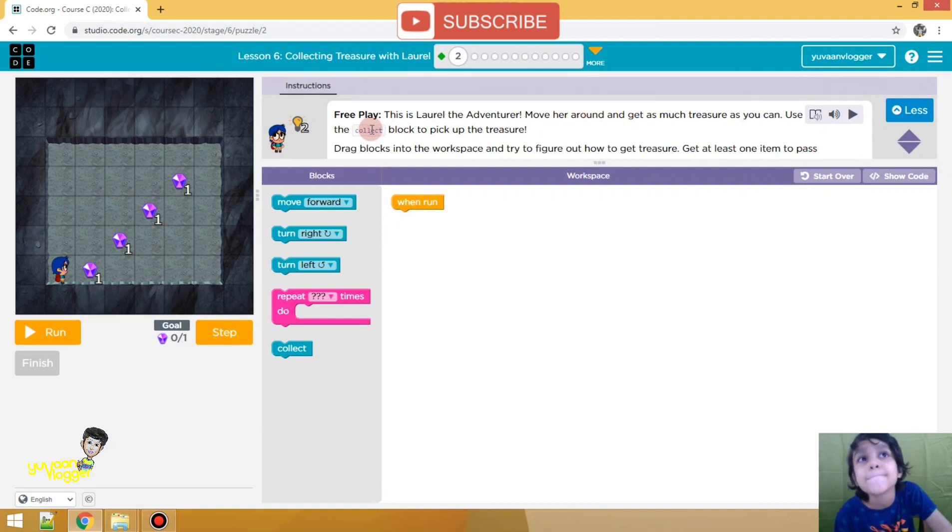So now let's do the code. We have to go here and move forward, then collect, then collect. After that we have to go up and collect — up, collect, up, then collect. These three blocks are the same, so what we will do for that is use a loop repeat block. Let's do the code now, guys.